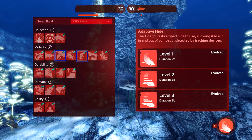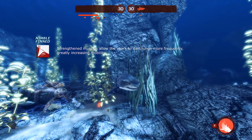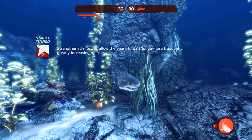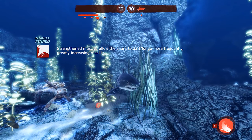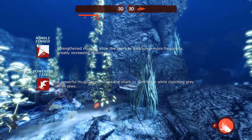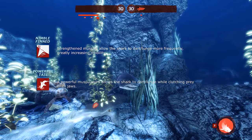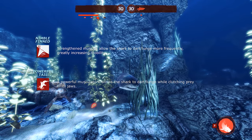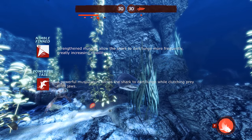Our mid game evolutions are Nimble Finned and Powerful Tail. Nimble Finned shortens your cooldown between lunges from one second down to just half a second, greatly increasing your speed when traveling long distances. Combined with Powerful Tail, you can grab a diver and disappear before anybody knows what happened. Powerful Tail allows you to lunge or dart while thrashing a diver — arguably the most important talent for this hit-and-run shark. When used properly it should remove you from harm once you've grabbed a diver, though it may take some time to learn to aim while thrashing.